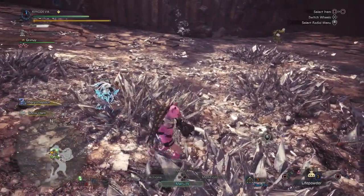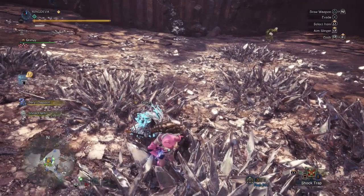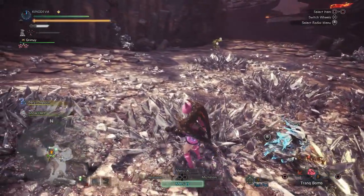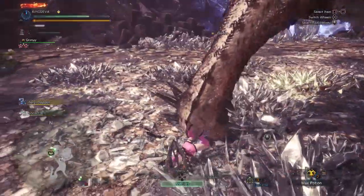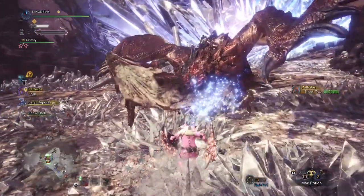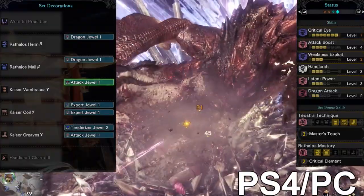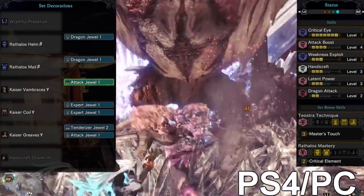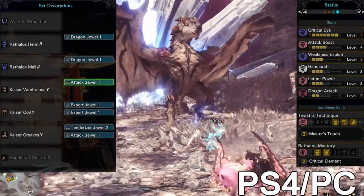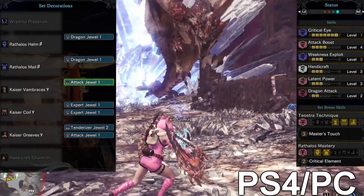They definitely have more damage — the only problem is the affinity, but you really won't need it if you carry an affinity booster with you. With Devil Joe blades you only need about one minute to kill both Rathalos or any other monster, maybe two minutes. So you don't really need the affinity if you carry an affinity booster and Rock Steady mantle. The skills are: Critical Eye level 7, Attack Boost level 4, Weakness Exploit level 3, and of course three Handicraft to reach white sharpness.